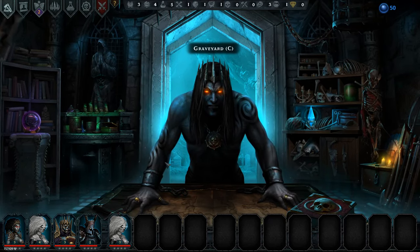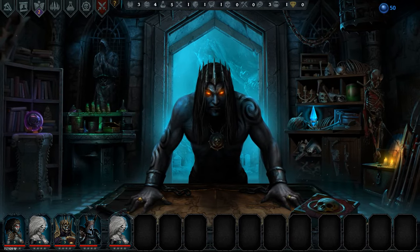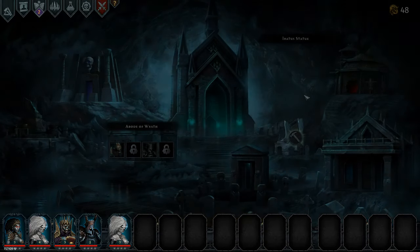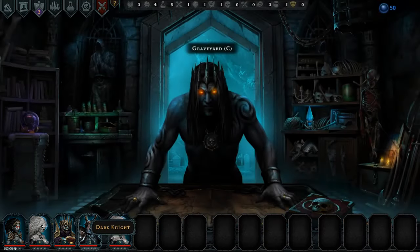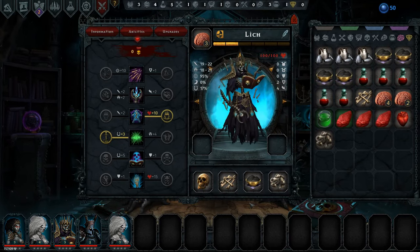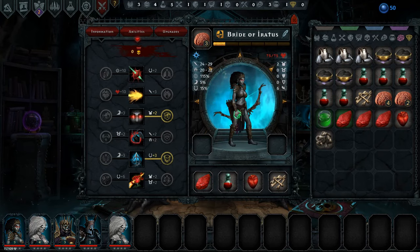Welcome back to Iratus: Lord of the Dead folks. We wiped out in the last episode, so that was pretty bad, but we have recovered quite okay. The problem was really that we lost some nice parts on some units. We had given a leech a better skull and better rags - we lost that leech. We had given a bride better flesh - we lost that bride. And it was legendary stuff that we had given them, so we are a bit short on parts right now.